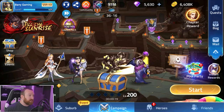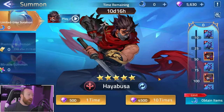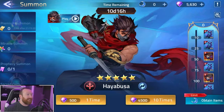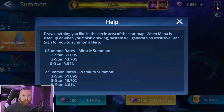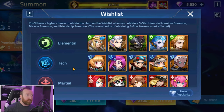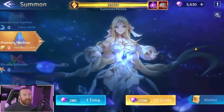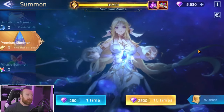One thing we need to talk about immediately is the summoning system. There are quite a few different ways to summon heroes depending on how far into the game you are. Premium summons is pretty much one of the only things you can do when you first start out, along with miracle summons and friendship summons. Premium summons are great because this is how you'll expand your hero collection and get the most variety. There's also a wish list button, so make sure you look at tier lists and guides on which heroes to put in for each faction.